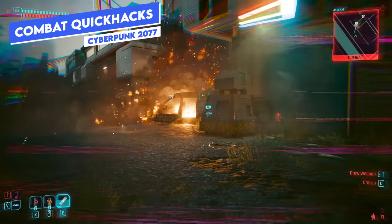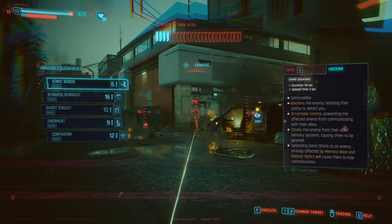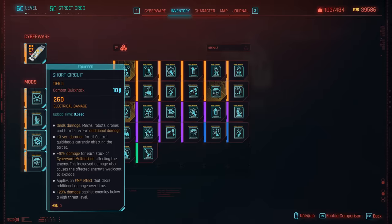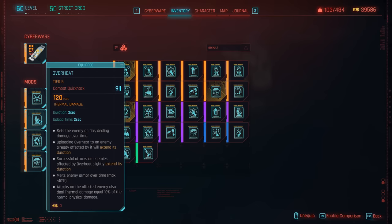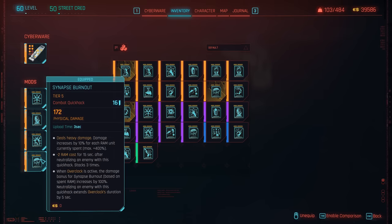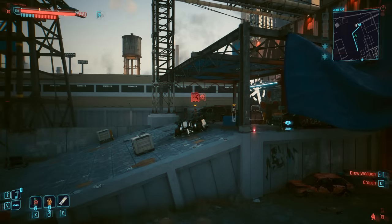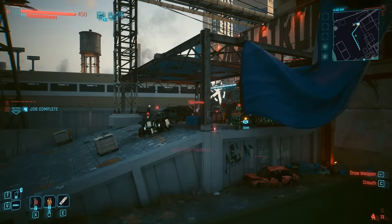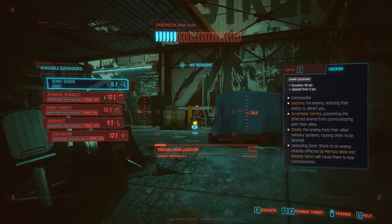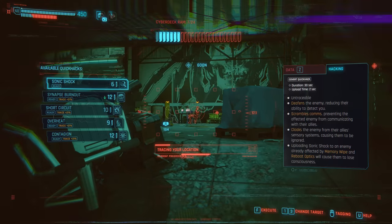Moving on to combat quick hacks — these are the main ones for dealing damage and have had the least amount of changes. You've still got short circuit, which deals electrical damage and does more damage to robots, drones, and turrets. Overheat is a great fire damage-over-time effect. Contagion deals poison damage over time and spreads to nearby targets — one of the favorites for any net runner build. Synapse burnout deals heavy damage to one target with extra effects when overclock is active, but given its high RAM cost, short circuit and overheat are generally better since they can one-shot enemies outside of ultra hard difficulty.